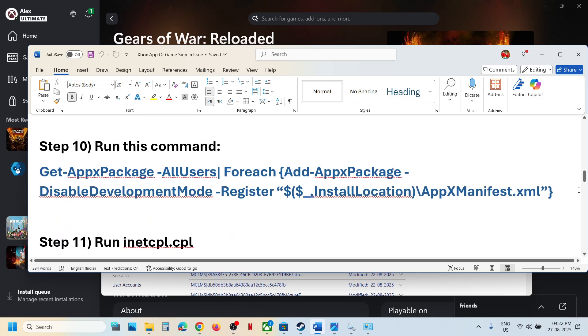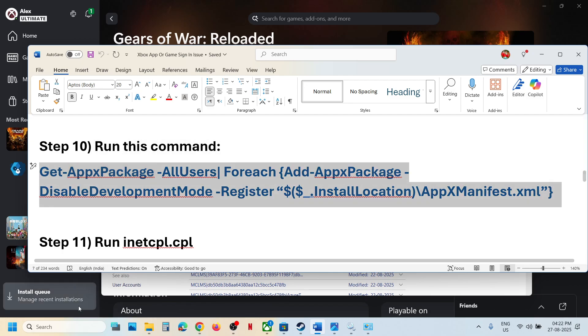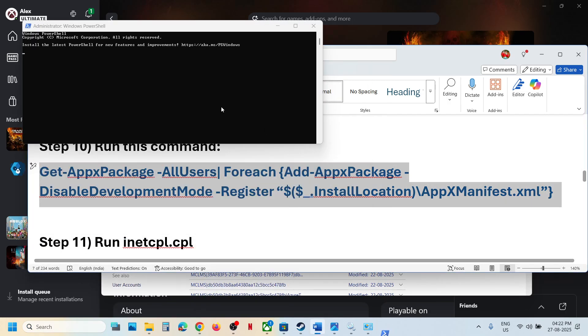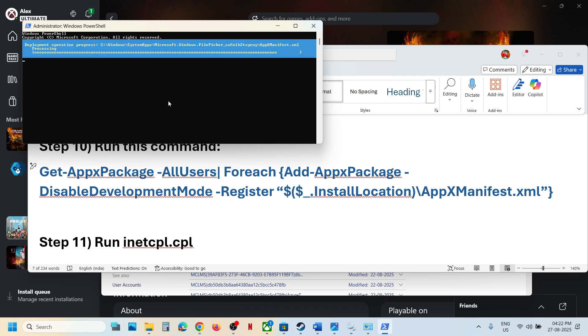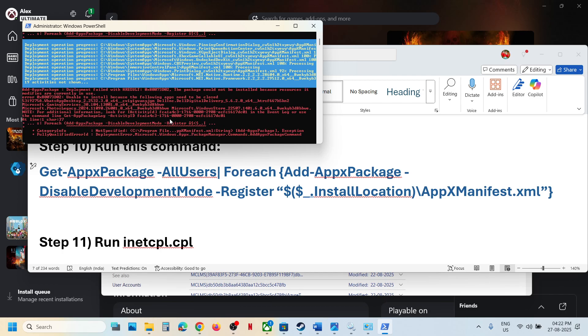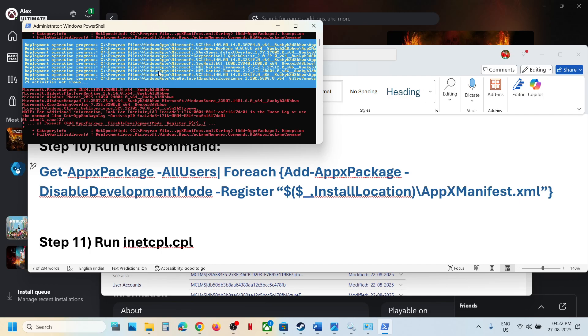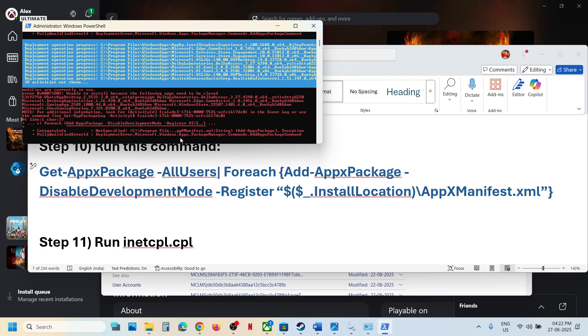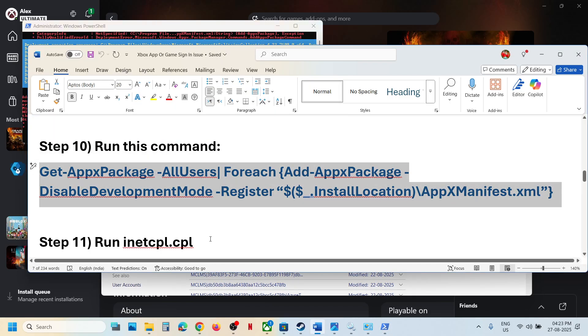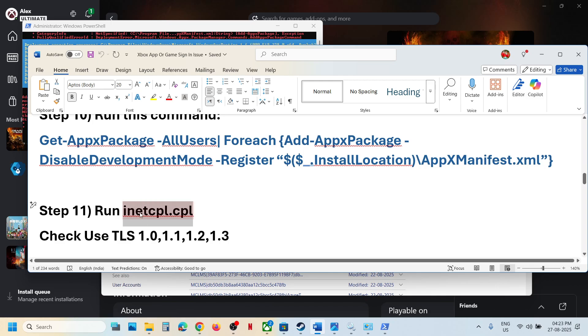The next step is to run a command provided in the video description. Copy the command, type 'PowerShell' in the Windows search box, right-click on Windows PowerShell, and run as administrator. Click on yes to allow. Paste the command and hit Enter. This process will take some time. You will see some errors in red color — ignore them and let the process complete. This will install the Windows default apps. Once you see everything in red, relaunch the Xbox app and game and check.